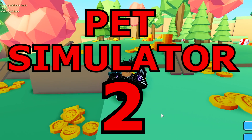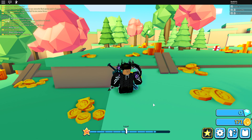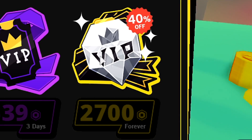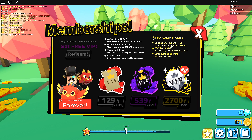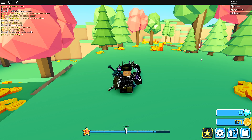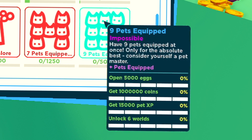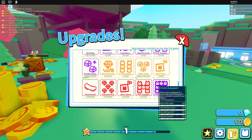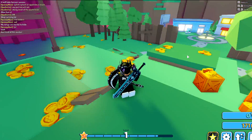Pet Simulator 2 — I was one of the first YouTubers to ever record it. I bought the Forever VIP for 2,700 Robux and you get some really good stuff. This phoenix pet gives 250 pet slots and extra pet equipped. I don't think that'll matter too much in the future because you can get nine pets equipped from upgrades without going pay-to-win. So at the start this is going to boost me a lot, but later it won't matter as much.